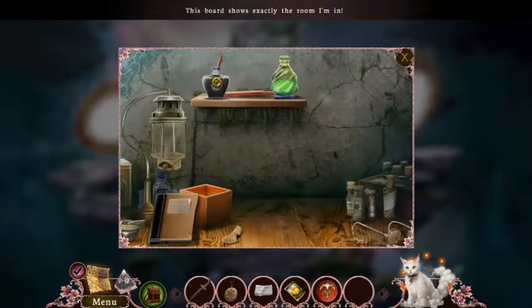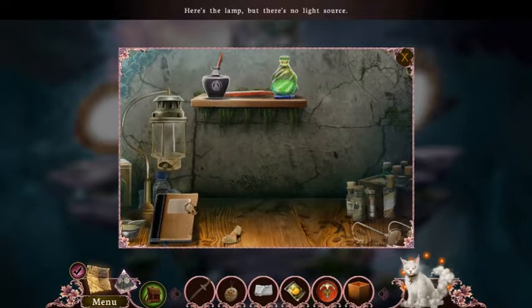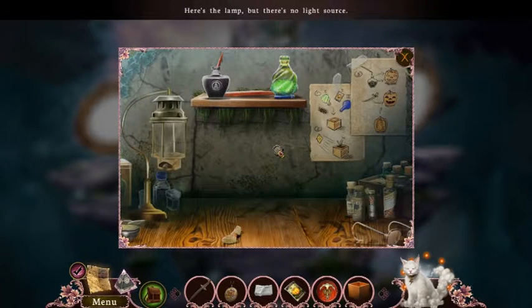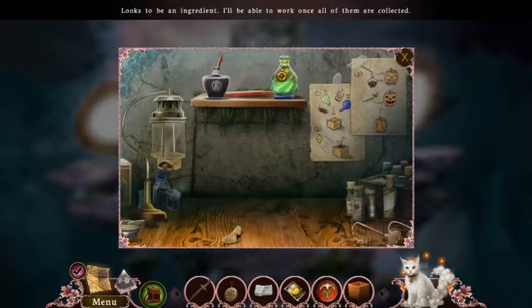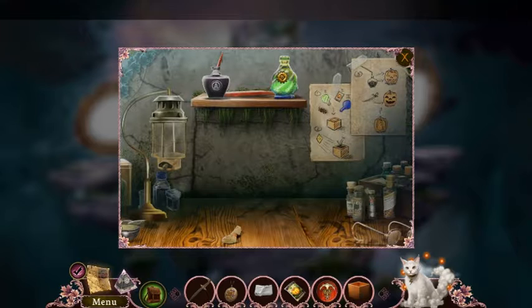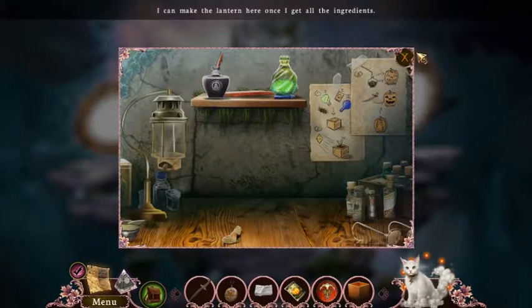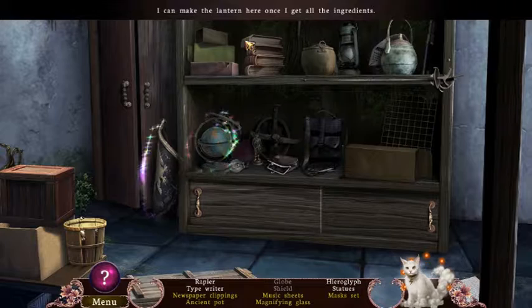What's with the mirror? Looks to be an ingredient I'll be able to work with once I've collected them all. So I'll have to come back and collect the rest. What's in here? Hidden object scene.